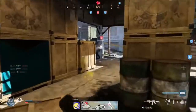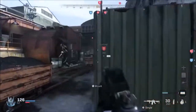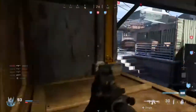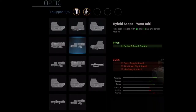The fourth optic is the Scout Combat Optic — a precision reticle with three times magnification for use in all lighting conditions. The pro is aiming sight picture and the con is reduced aim down sight speed. The fifth optic is the Hybrid Scope West Alt — a precision reticle with one times and four times magnification modes.